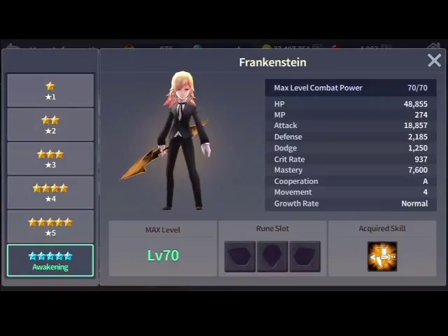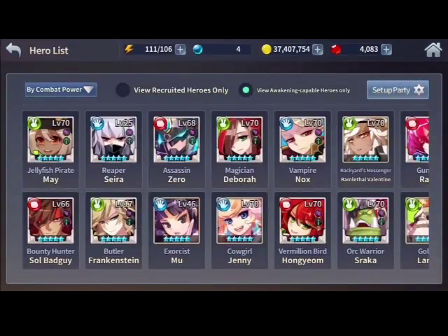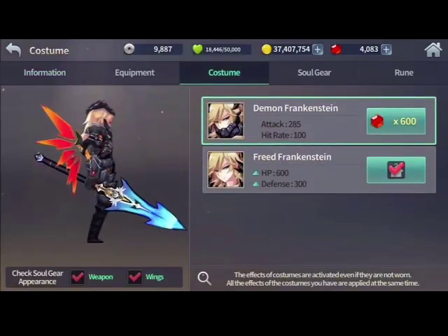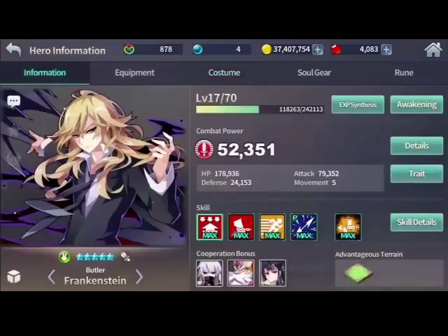Frank's stats: HP is good, MP is good, and his attack rounds off to about 19k which is impressive. Defense is a little low but manageable — you can build him to survive. His dodge is decent, crit rate is good, but mastery is weak. He has forward movement which helps. He's a freaking awesome hero overall. He's not super game-changing, but if you like him, get him — and his costume looks amazing too. Good job, Nexon.